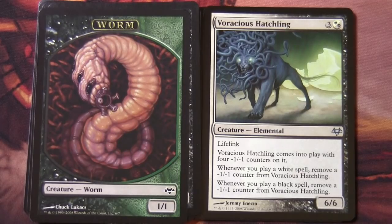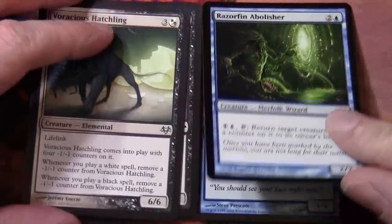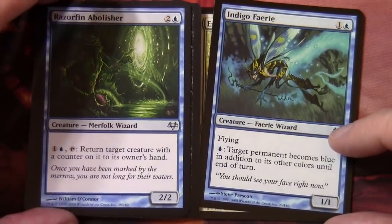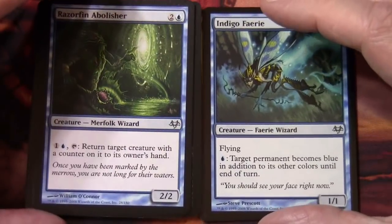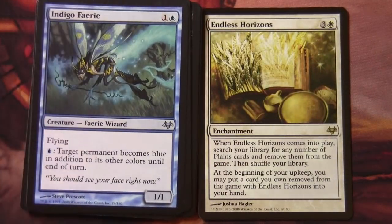The other abilities revolve around removing minus one minus one counters based on the color of spells you cast, for both colors relevant to the casting cost of the hybrid mana. Razorfin Abolisher and Indigo Fairy are here too. It looks like there are quite a few cards in this set that either care about mana color or manipulate it in some way. Our rare is Endless Horizons — three and a white enchantment. When it comes into play, search your library for any number of Plains cards and remove them from the game, then shuffle your library. At the beginning of your upkeep you may put a card you own removed from the game with Endless Horizons into your hand.